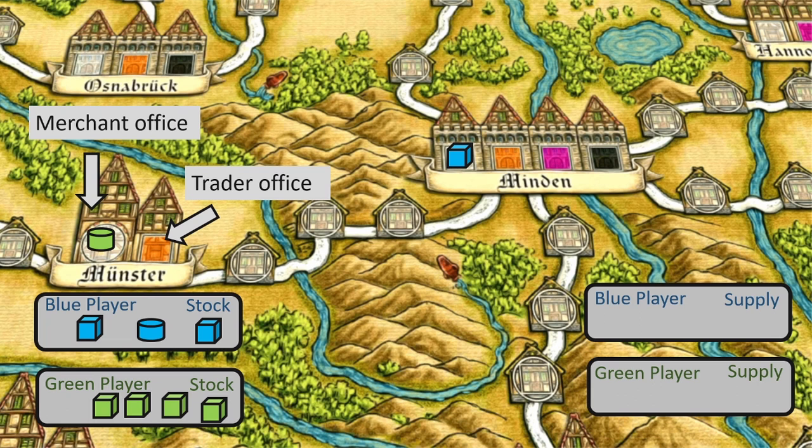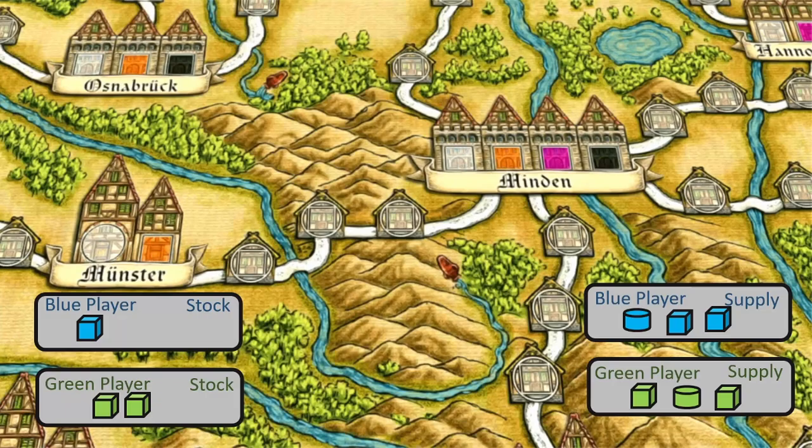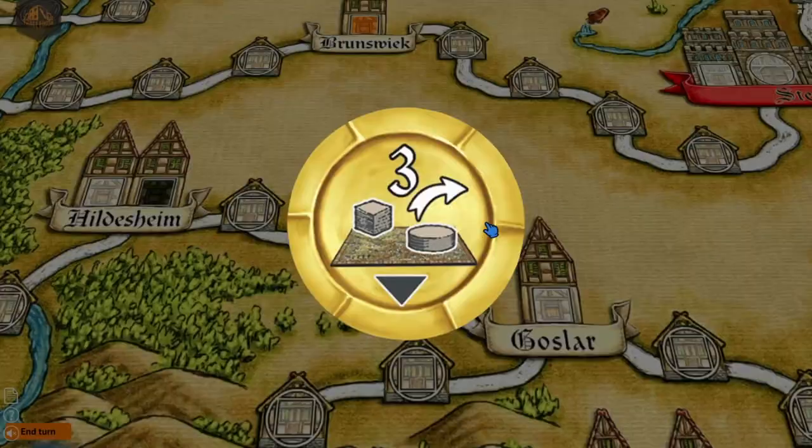The other resources you use to complete the route come off the board and into your stock, which means they're no longer available to you. To use them again you'll have to take income, which means transferring resources from your stock into your supply. So Hansa Teutonica is a cycle of using your resources to complete a trade route, establishing an office, and then taking income so that you can do it again.